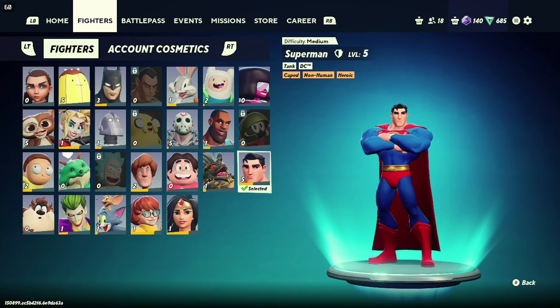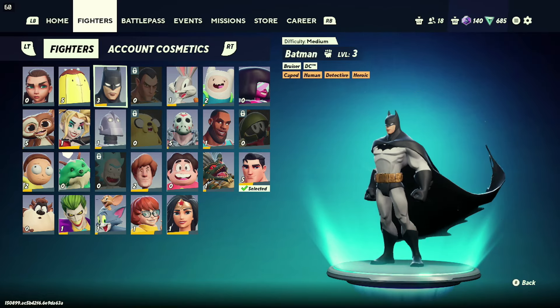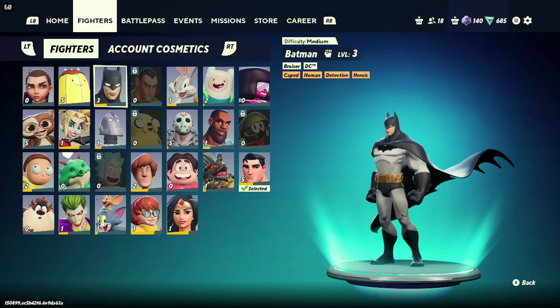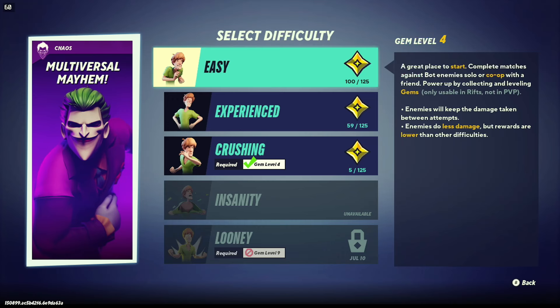The fastest way to level characters up is time played, but you also want to win — winning gets you more points. The fastest method I've found gets you around 2100 points in two minutes. The way to do that is to go to 'Enter a Rift' and select the Joker's Rift.